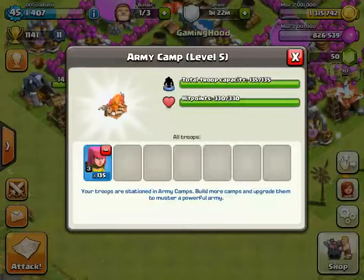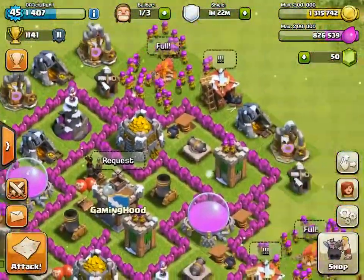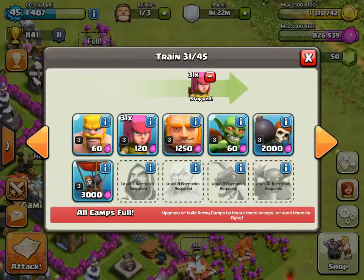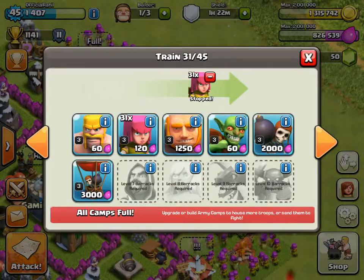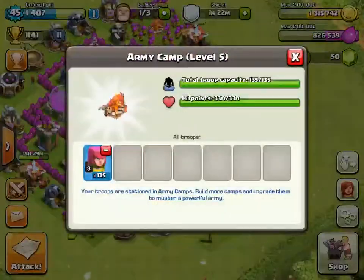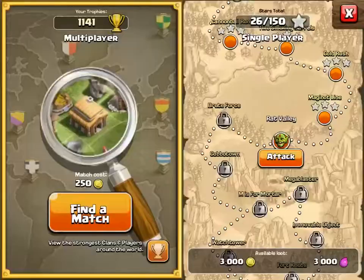All you guys are going to need is basically just archers, so you don't have to use as much elixir. Giants are 1250 elixir, that's crazy. Air balloons and wall breakers are too much too. Just spend like 120 elixir — that's how much mine costs. Just get like 100 of them; I could get 135, so 135 archers, that's nothing compared to doing one of those other attacks.